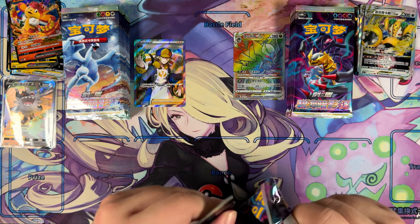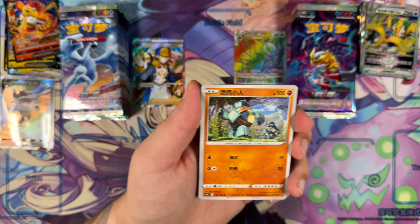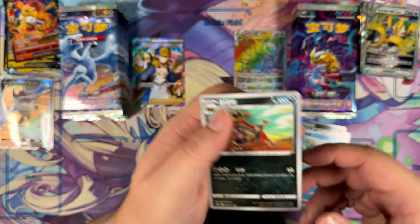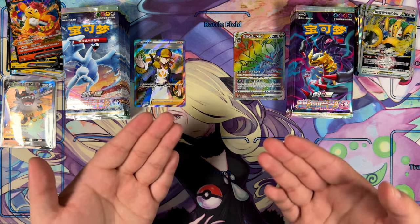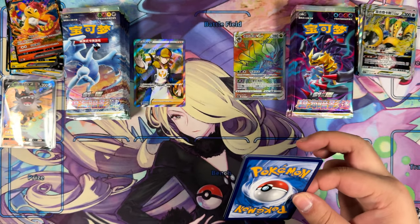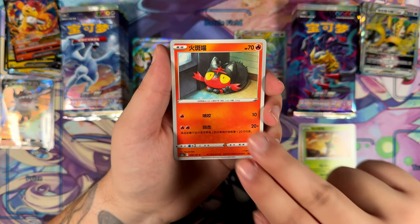I also reorganized my binder — I have everything planned out now, it's still missing quite a few cards though. I just need to go out and buy the cards that I'm missing, which is easier said than done because some of the cards I'm missing are the gold stars. I'm actually missing nine gold stars for my binder — not all the gold stars, I just want nine: Groudon, Kyogre, Rayquaza, Latias, Latios, and the three Regis. They are Gen 3 Pokémon and they were also released during the Gen 3 era, if we don't count the reprints.